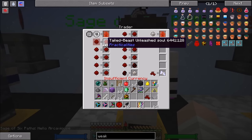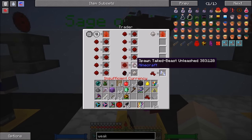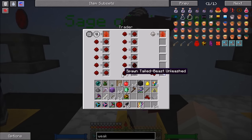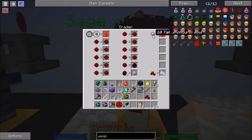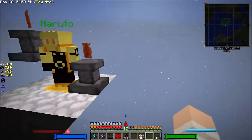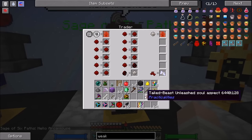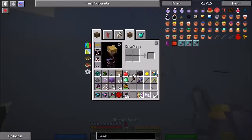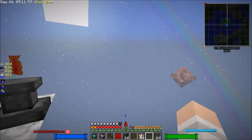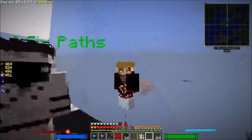One tailed jinchuriki soul equals one tailed beast unleashed. With nine spawn eggs that equals the ten-tailed jinchuriki, and the ten-tailed jinchuriki souls give you Sage of Six Paths mode. We have one soul aspect and we're going to use it on the Shinobi Boots right here — these are from Chocolate Craft, breaking ten protection five. But first, let's get the sage to get us out of here.